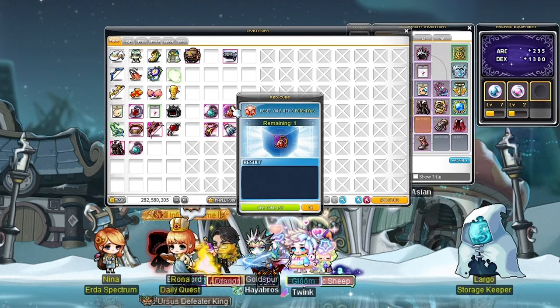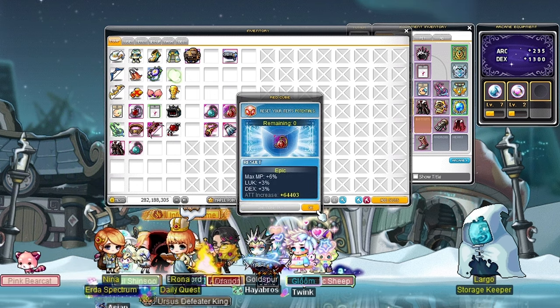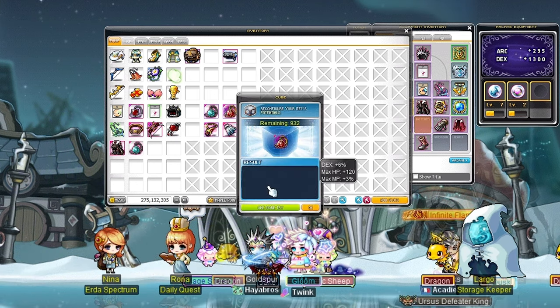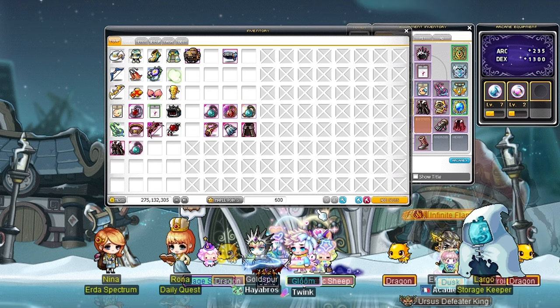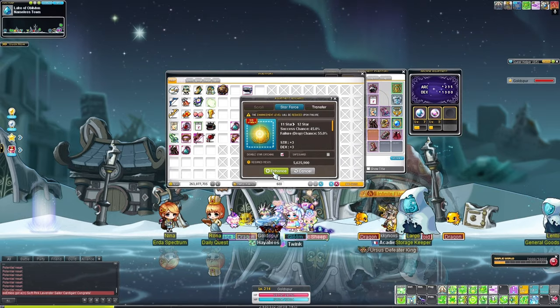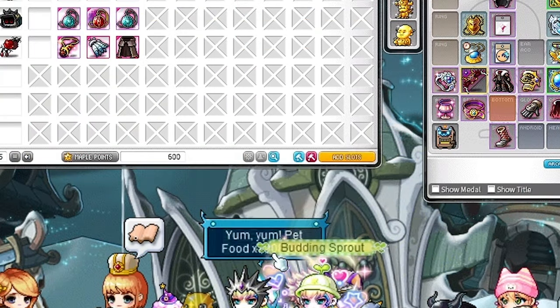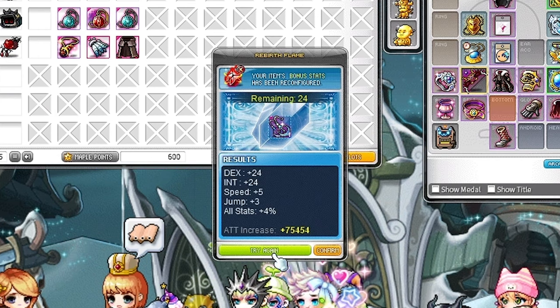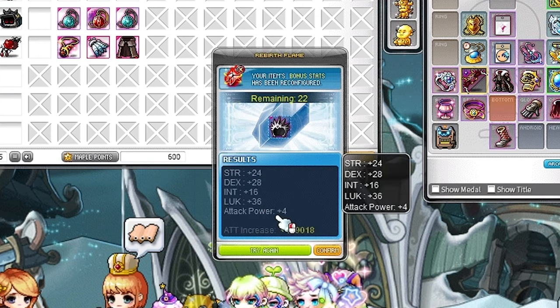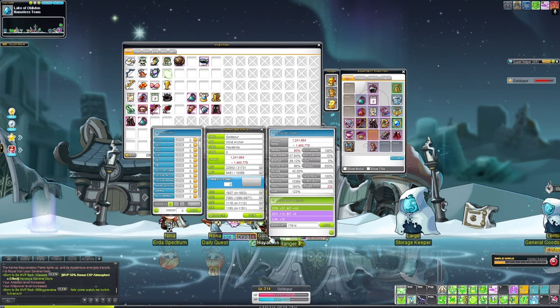I wasn't filming this unfortunately, but as I defeated normal Arcanum, I actually obtained a Dominator's Pendant. It is scientifically proven that meals never struggle. Of course, I went ahead and upgraded it. I was able to achieve 12 stars as well as 6% dex. I was also able to take advantage of the ongoing events that's been giving out free flames, so I took advantage of that and flamed all my items. I was able to hit 7k dex.